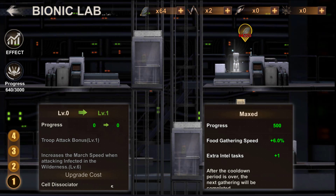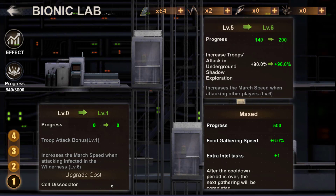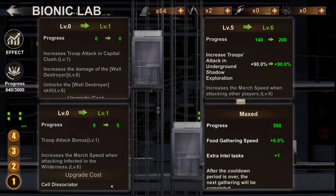At the top right of the first floor, you can increase your attack during the Shadow Exploration underground event as well as your deployment speed when attacking other players. Finally, at the top left, this is where you'll unlock the Wall Destroyer and increase the damage it does. There will also be a bonus to increase attack on the buildings of the capital, though it is not clear if this still applies to all alliance members.